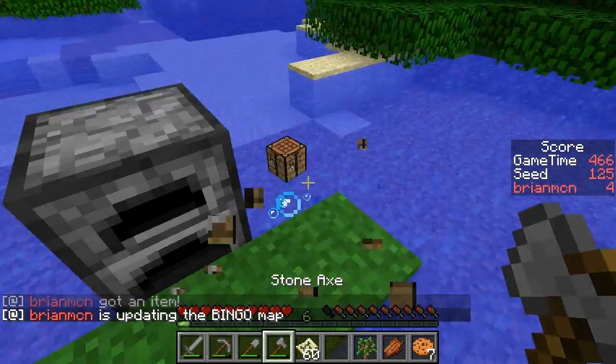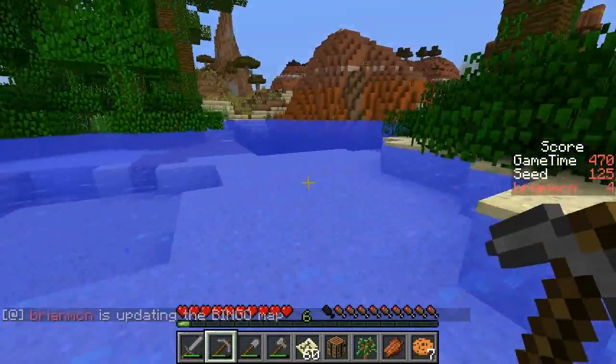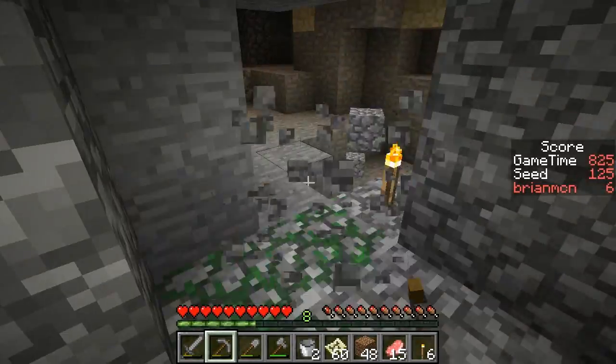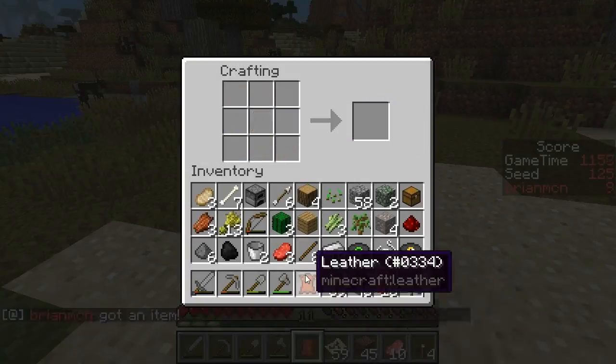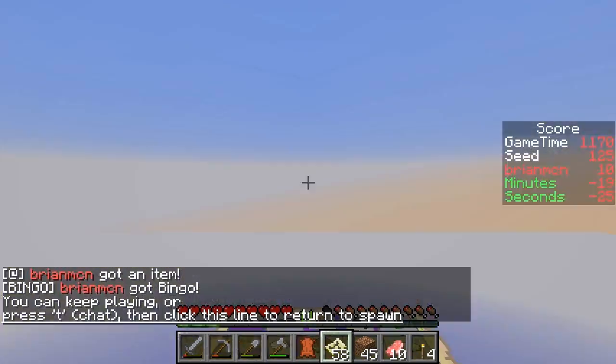The customized terrain of this Minecraft world features both tiny biomes and many dungeons in order to make the gameplay fast and fun. Go for the fastest time to get 5 in a row, or for extra challenge, try to get all 25 items on your bingo card.